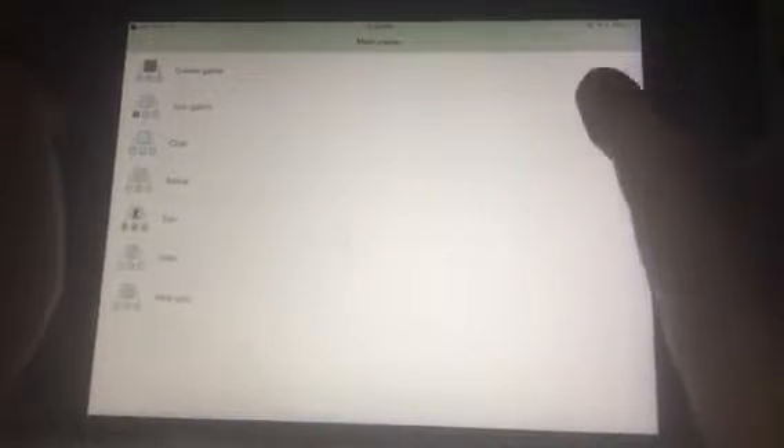So this is what you want to do — you can go to create or join game. You want to press 'join game', and at the top it says 'checking connection'.